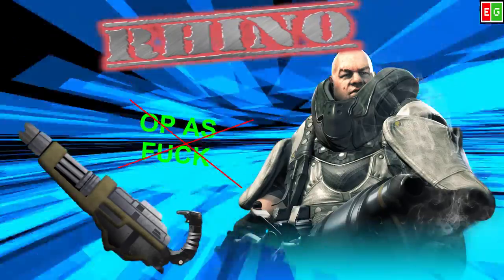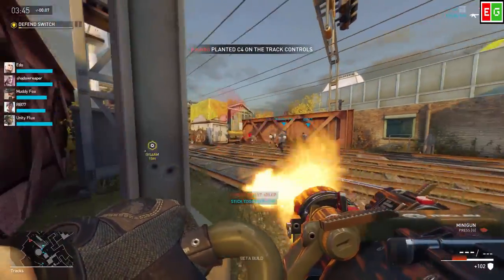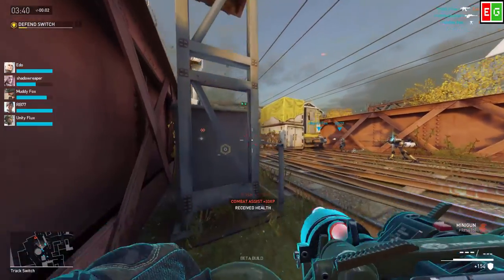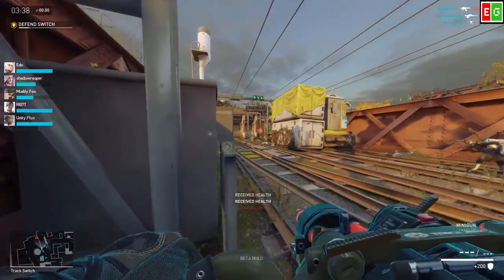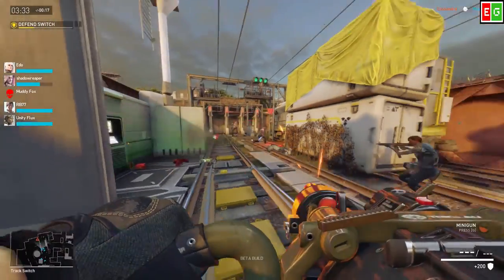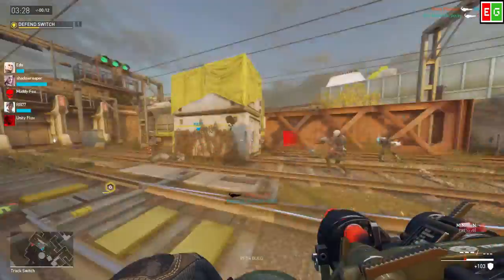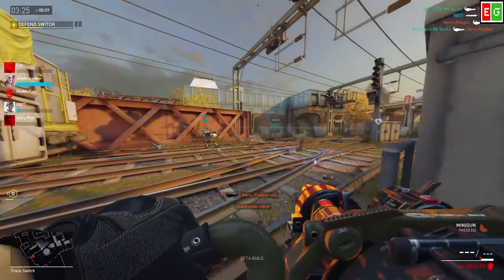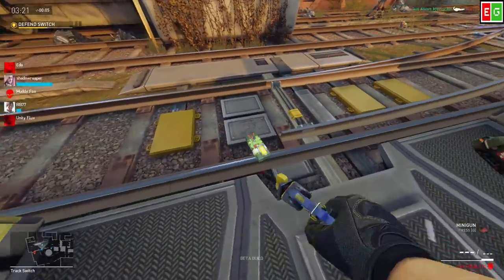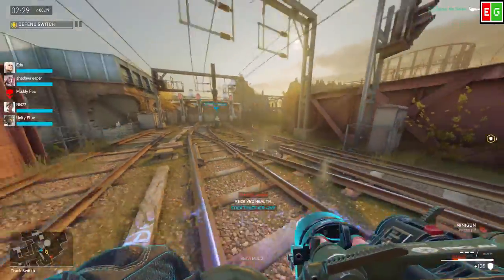The minigun does have unlimited ammo, which is pretty good. The standard loadout for this merc is the Arnold 12, which is a shotgun — all the primary weapons for this character are shotguns. The secondary is a Smith & Wesson knockoff revolver, and the melee is the back-pill combat knife, which is pretty redundant because if they're close to you, you can just spam them with the minigun.